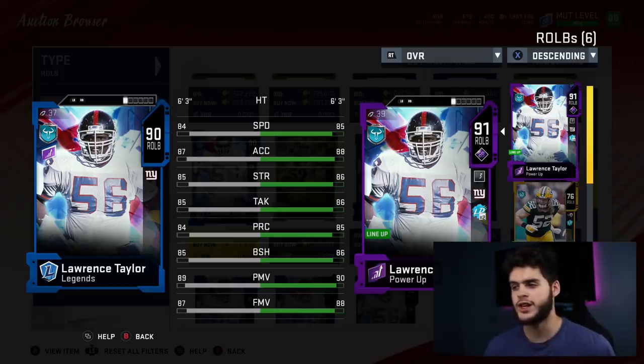He's got 86 strength, 86 tackling — a secure tackler who barely lets people break through him. He has 85 play rec, 86 block shedding, 90 power move, 88 finesse move — so he's a threshold pass rusher. I wish his block shedding was a little higher, but he'll get more cards in the future and I can obviously keep him up. No concerns there — that is it for the list.